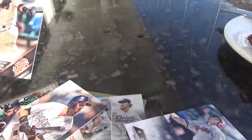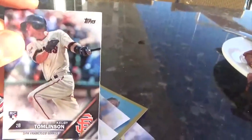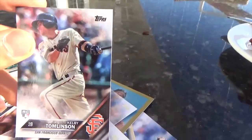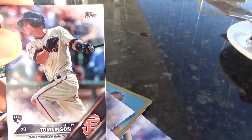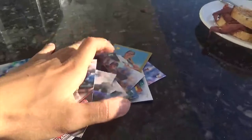And then we finish off the pack with a Giants player — we get Kelby Tomlinson. Oh, there goes my packs. It looks like I only dropped one card, but we finish off the pack with Kelby Tomlinson, and he's also a rookie card there. Very nice. That pretty much wraps up our first pack opening on our vacation vlog.